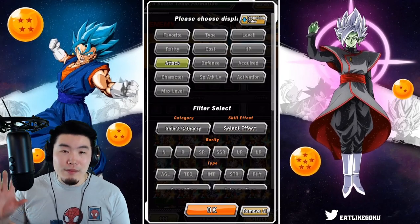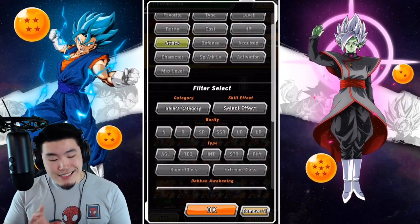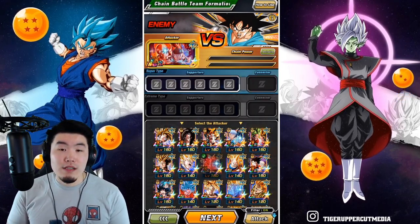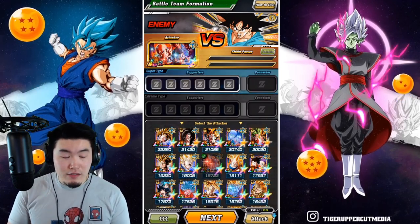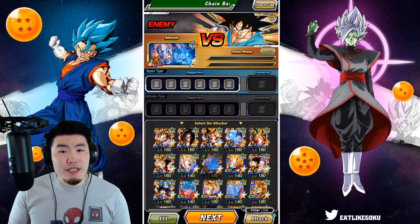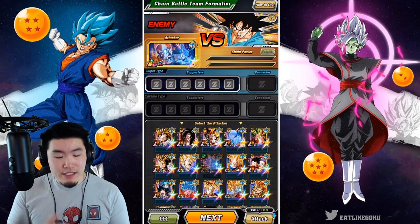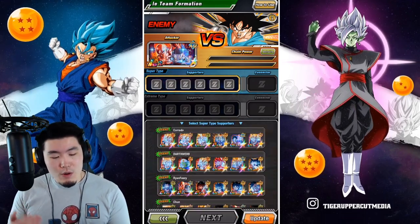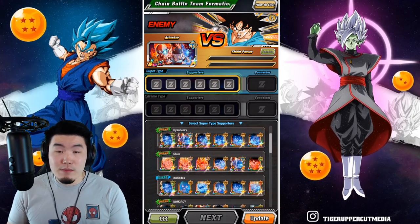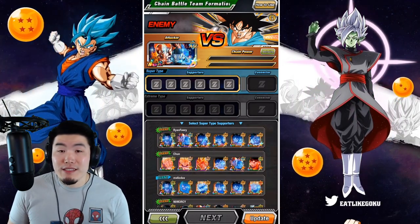Based on what I've seen and my conversations with people, it seems like the LR TNA Chaotu is the best possible attacker. If you check the leaderboard or high scores, basically everybody is using TNA Chaotu as their attacker. And then for the supporters, I'm basically going to go with the team with as many of the effective units as possible.